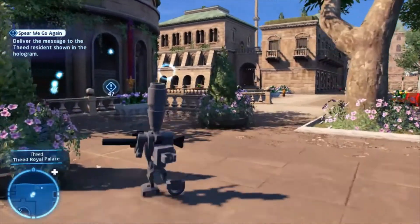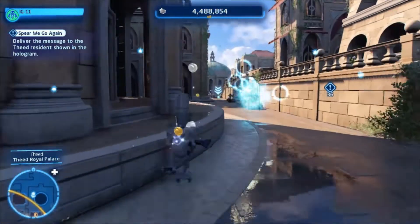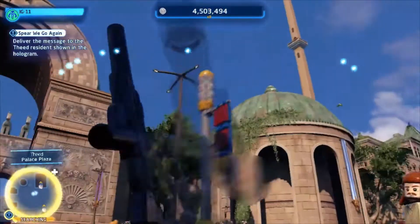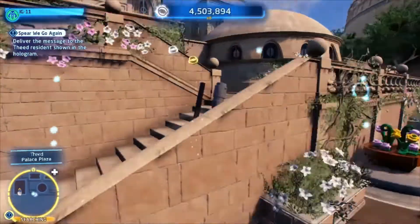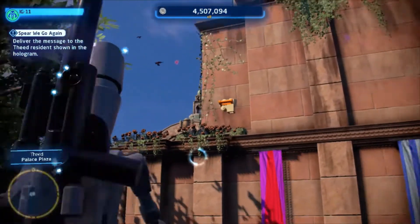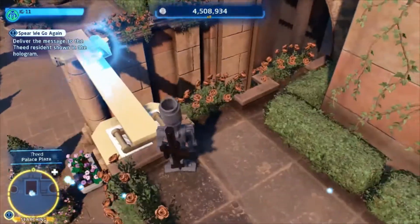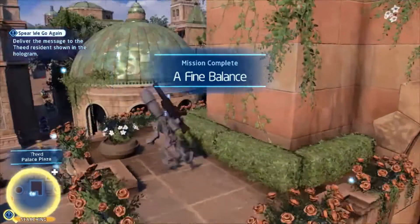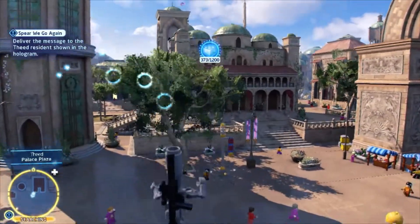We're going to go onwards and forwards to find this Thede Palace Guard that the R2-B1 Astromech Droid wants us to find. I noticed another Kyber Brick I want to get instead. Looks like we just need to get up here and grapple — I didn't think it would be this easy. Mission complete — Fine Balance. That will be our 373rd Kyber Brick, which is very nice and awesome.